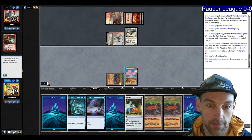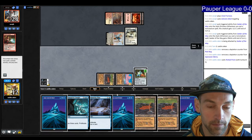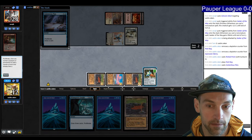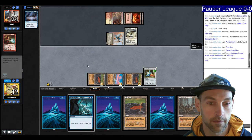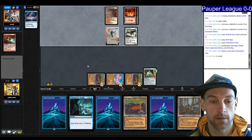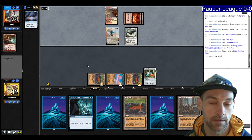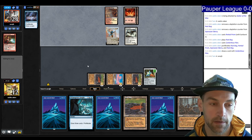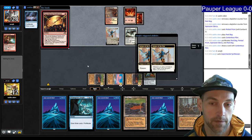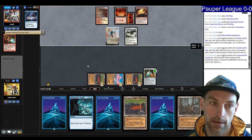We have to find our Weather the Storm quickly. We play the Peat Bog and Contentious Plan. The plan is to play out the Vivisurgeon's Insight as the first thing we do on our turn — we could seriously be dead here. I think they will scoop to Weather the Storm plus Moment's Peace post-board. We could also go for the Serrated Arrows. The Seeker of the Way is the big problem right now.